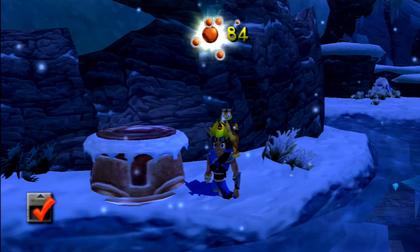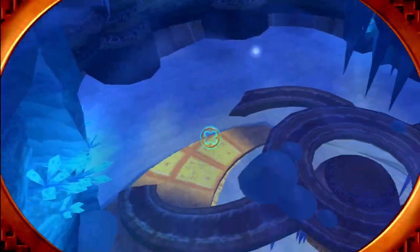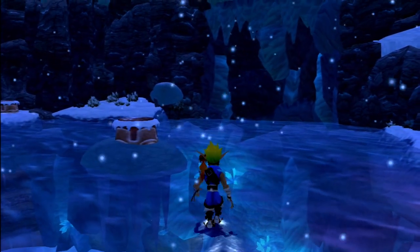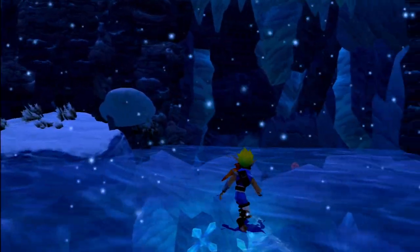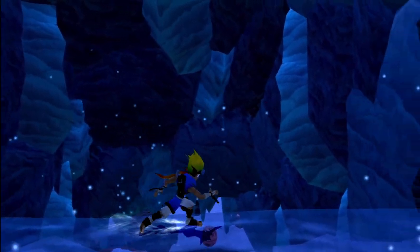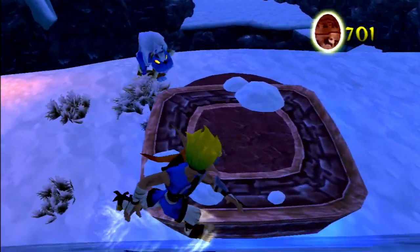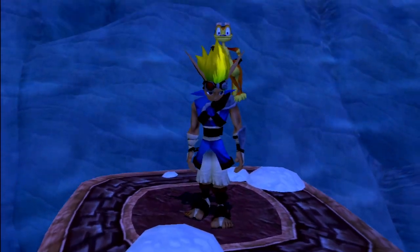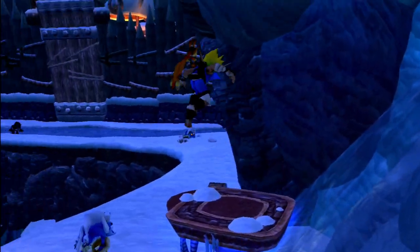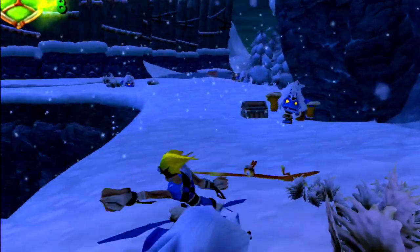If you actually look beneath us, you can actually see the yellow eco switch down there. That's kind of supposed to be the hint towards the player that you can do that, as well as the various yellow eco vents themselves lying around. And also, this is that ramp I was talking about. It's actually a bit easier going up the other way than using this ramp, mainly because these things don't stay close nearly long enough for you to hop on them.